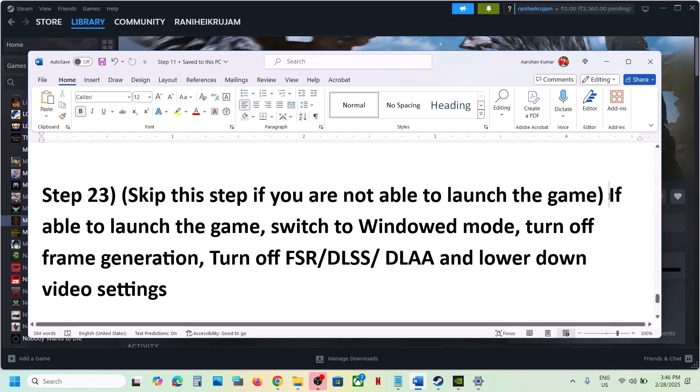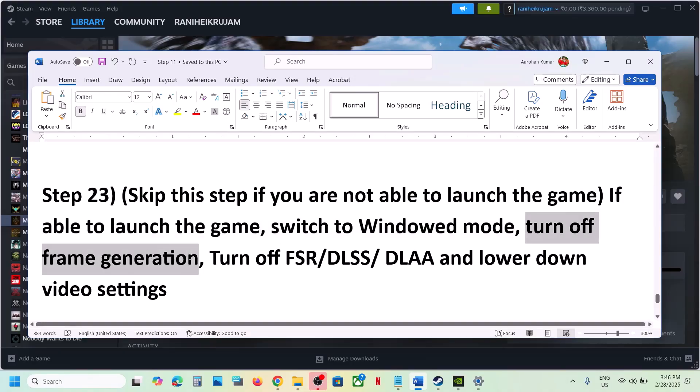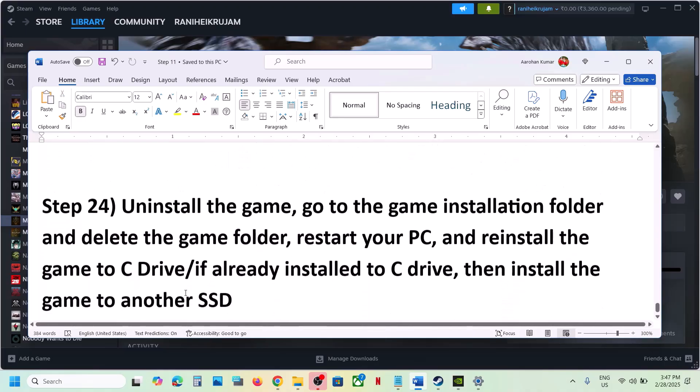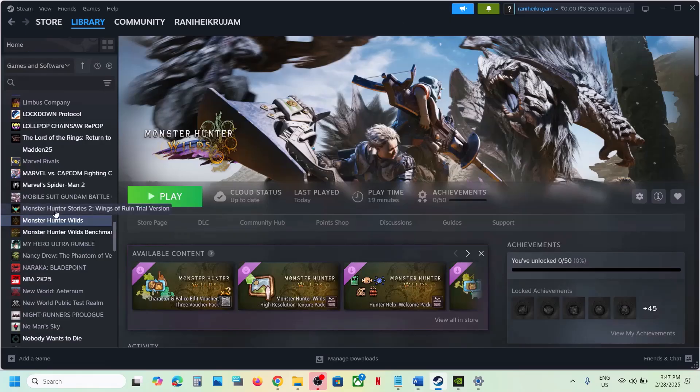If you are able to launch the game, go to Graphics Options, switch to Window Mode, and turn off Frame Generation — this has worked for many players. You can also turn off upscaling (DLSS or FSR) and lower the video settings to Medium, then launch the game and check.